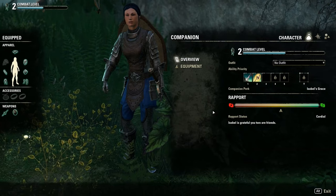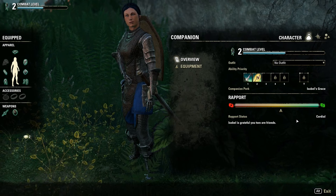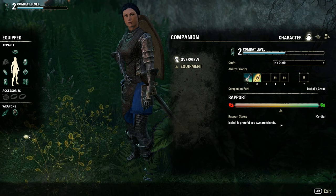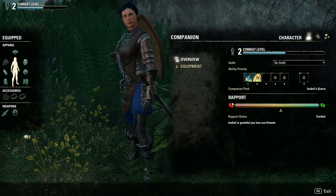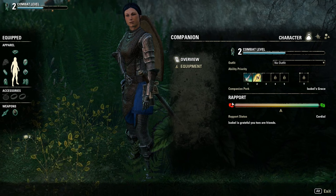Rapport level is basically whether the companion likes you or not. If you perform certain actions in-game while your companion is active, that companion could like it and increase their rapport level, or dislike it and decrease their rapport level with you. As you increase your rapport levels you will unlock quests and rewards. If you lose too much rapport, the companion can choose not to hang out with you anymore and can despawn themselves randomly or refuse to be summoned at all.